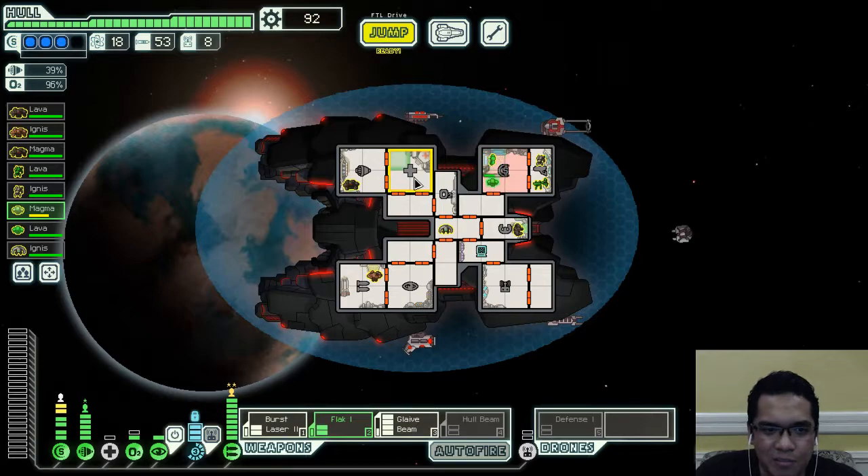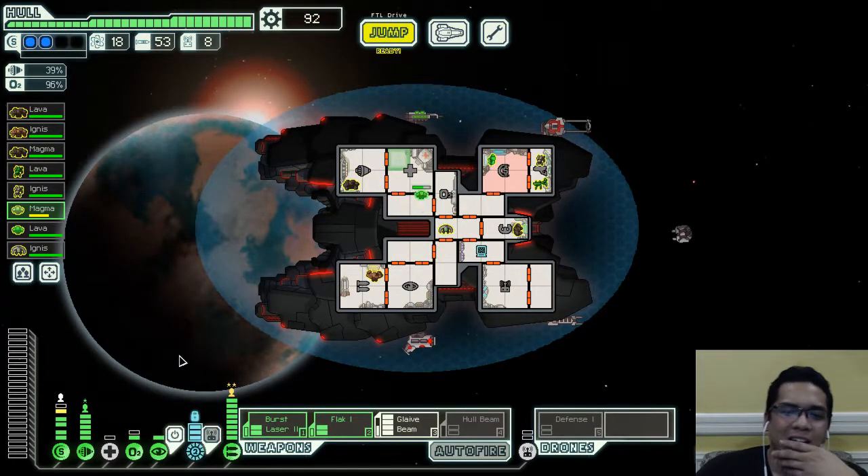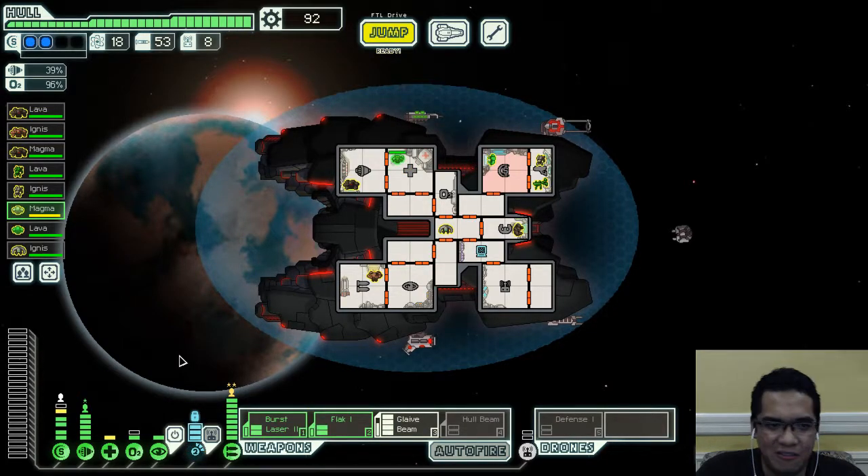Since there are four of them by that point, the boarding drone — the room didn't even get depressurized fast enough. Those four were able to fix that breach very, very quickly.